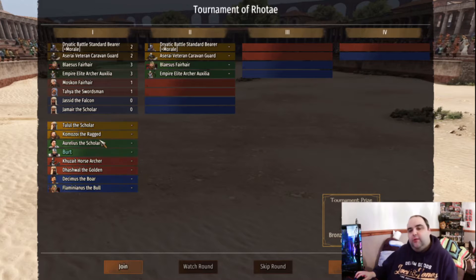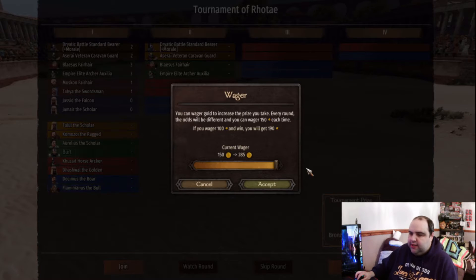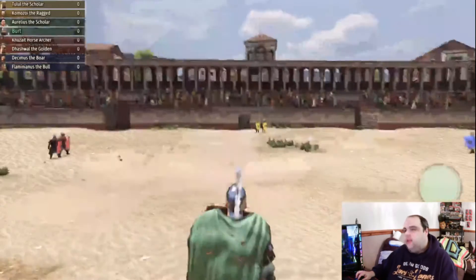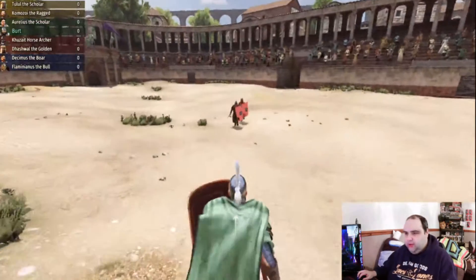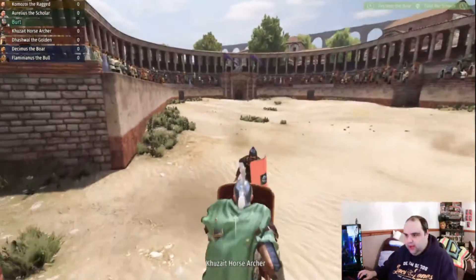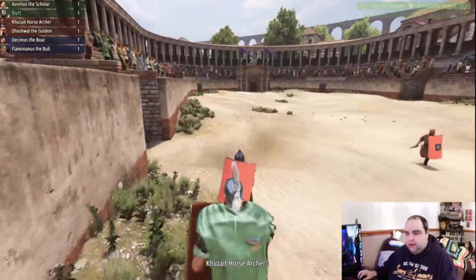We're going to be put into a group match this time. Sometimes it can be a group match between two teams, four teams, or just you versus someone else towards the end of the tournament — it depends on what kind of tournament it is. We're going to place a nice hefty bet since we're probably going to win. You won't be told what weapons you're using until you actually start the tournament. We're going to be using a sword and shield, and as you can see on screen there are little arrows that point toward the direction we're defending.